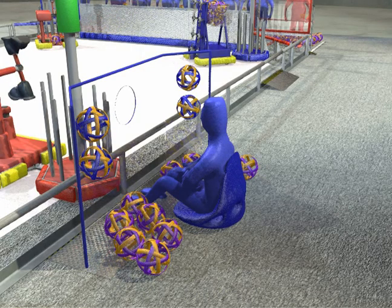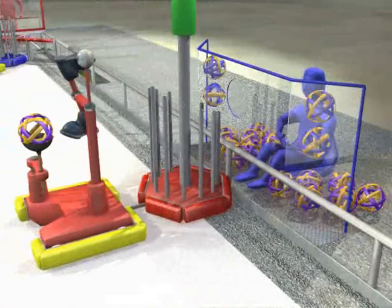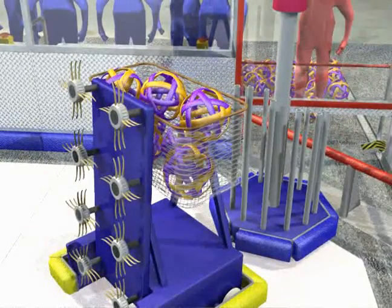At the start of the game, human players known as payload specialists are positioned in the outpost stations. Each robot is placed on their launch pad, with a trailer touching the wall of the Crater. Robots are able to start the game with up to seven moon rocks in their possession.